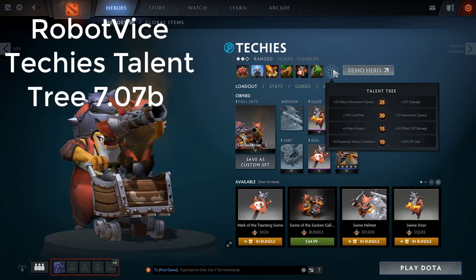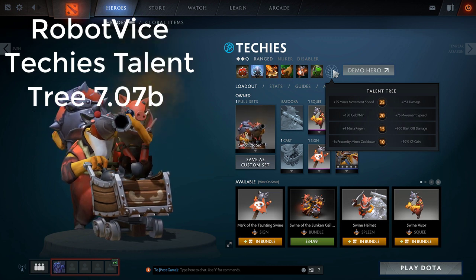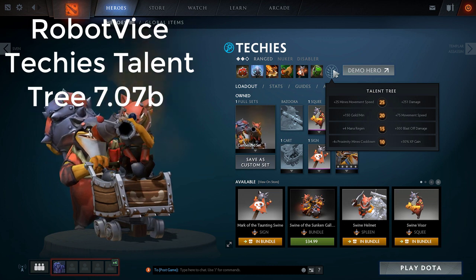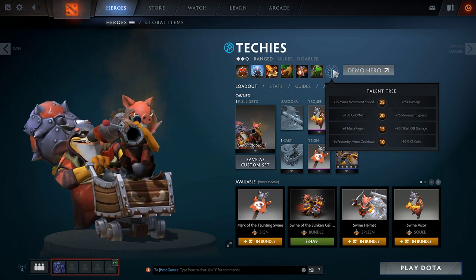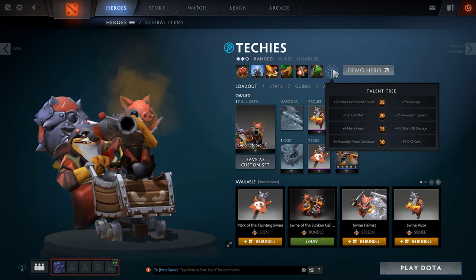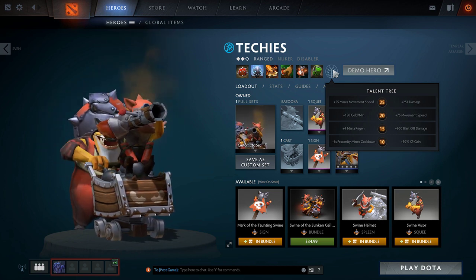What's up everybody, Robot Vice here. Today I'm just gonna make a short little video discussing the new talent tree for Techies. I'm gonna start off with level 10 — there's either the plus 30% XP gain or the minus 4 proximity mines cooldown. At the beginning of this new patch I was typically going the minus 4 proximity mines cooldown nearly every time.